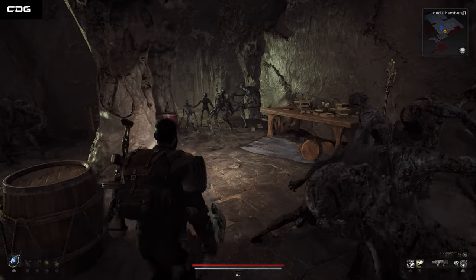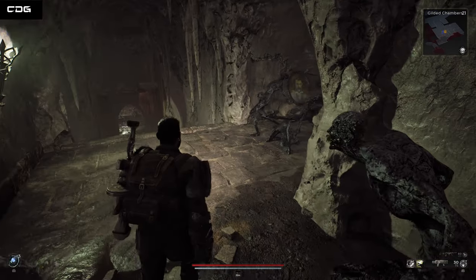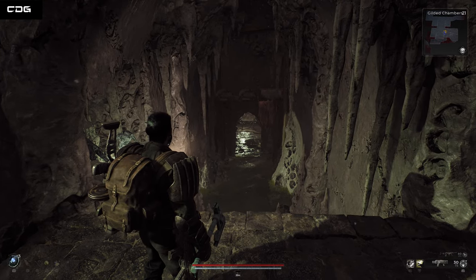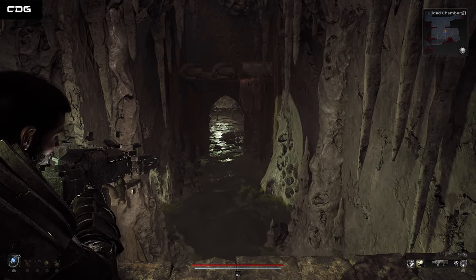You will have a little bit of space here to gather your gear and get the right rings and amulets together before dropping down, because as soon as you drop down that doorway the Executioner is going to appear straight away.